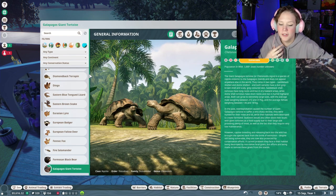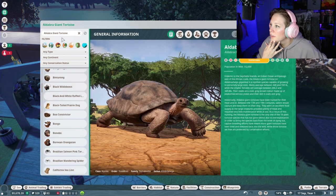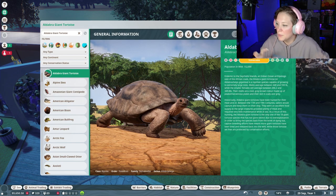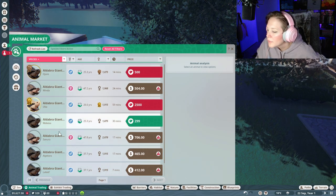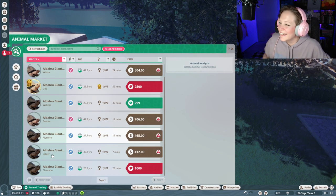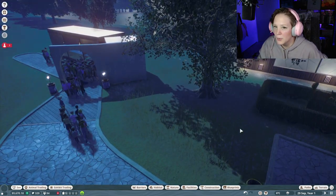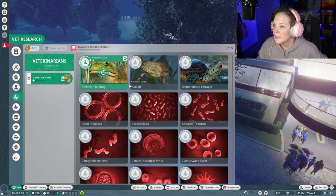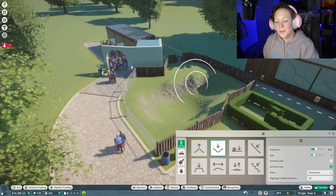I'm thinking about possibly adding a tortoise in front of our reptile house so that our vet has an animal to work on. These guys can be a little bit expensive though. I do favor the Galapagos tortoise — it is one of my favorites. Galapagos — you would think if it's my favorite I would know how to say the name, shame on me. I think I'm going to make a little exhibit for them right here in the front, that might be super cute.